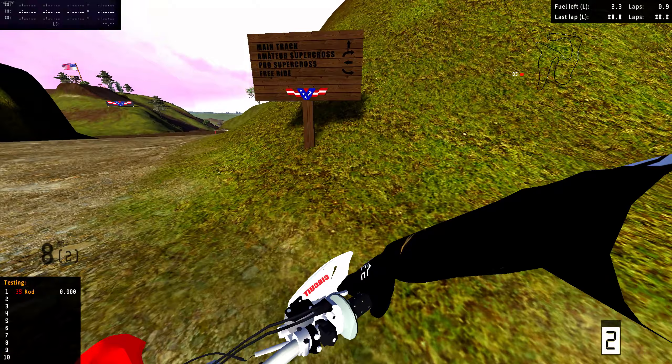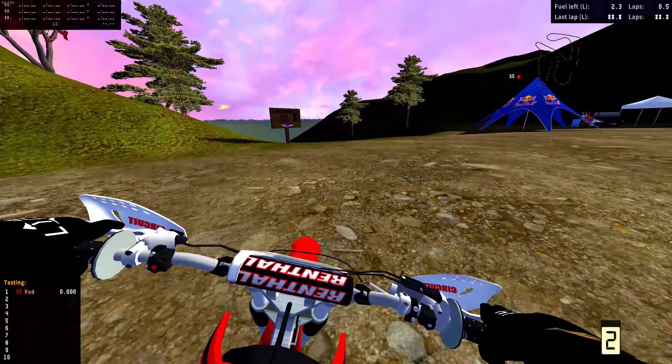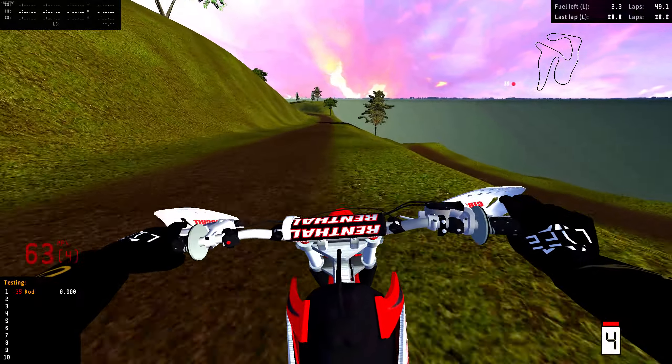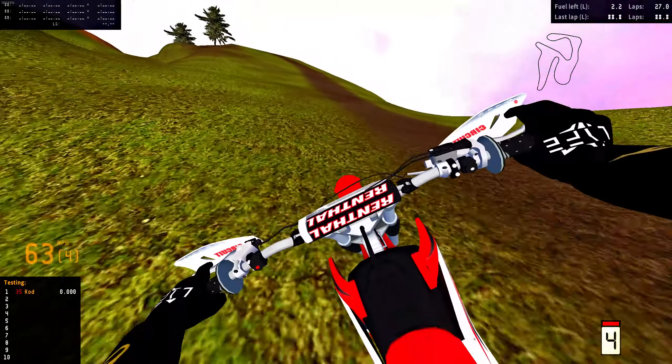Now we're gonna go ahead and check out the freeride section. It says freeride is over this way — nice little Vespa by the van there. Freeride loop — oh sweet! Let's go ahead and see what's over here. That looks pretty cool so far. I don't know where I'm going — oh, steep hill!